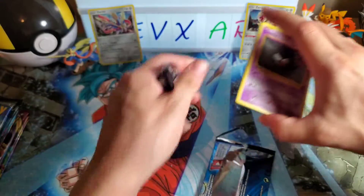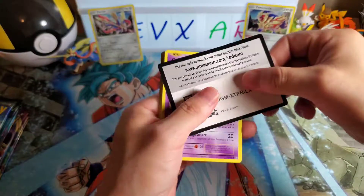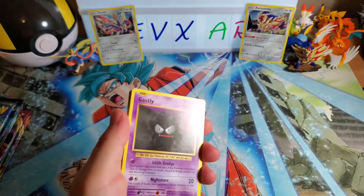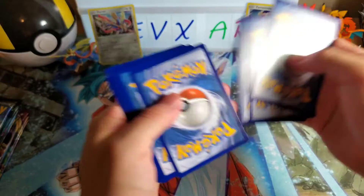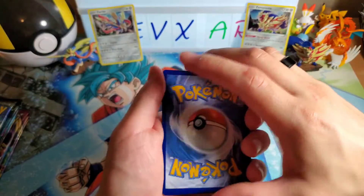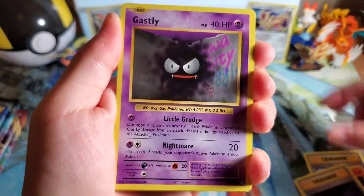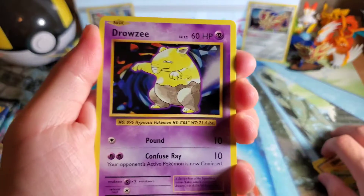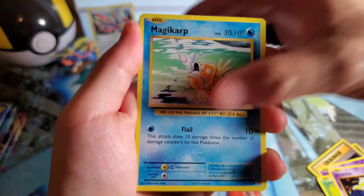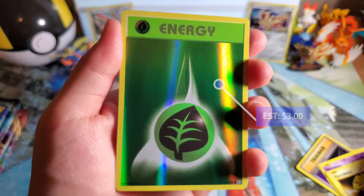So when they put these Evolutions cards in here, is it just leftover stock from when they had it out? Or do they reprint it to put it into these boxes? I think it's leftover stock. Looking at the date on the actual cards we'd be able to tell — 2016. Well, that'll just tell you when this set got released. But yeah, this set is definitely being reprinted in abundance.